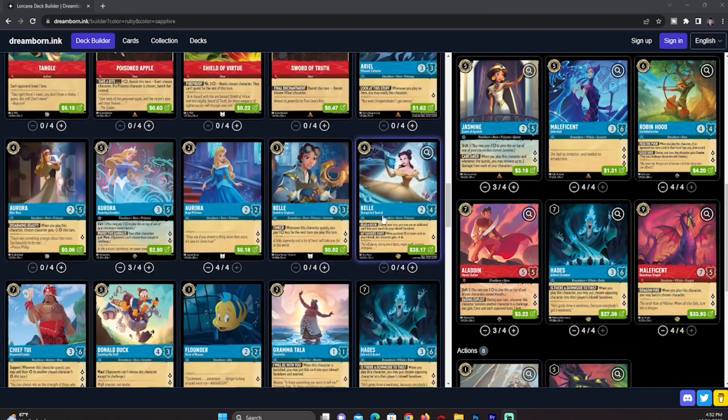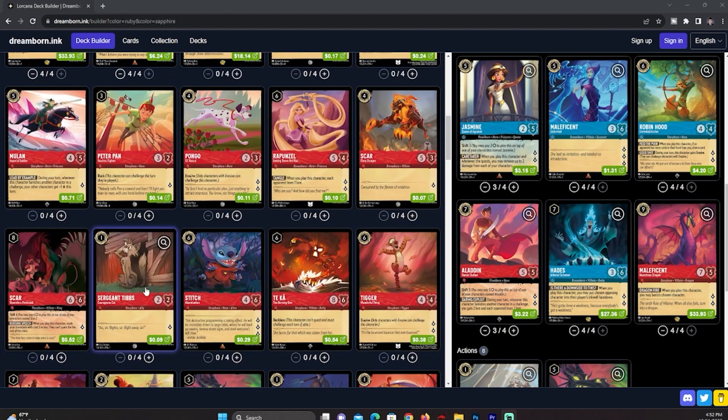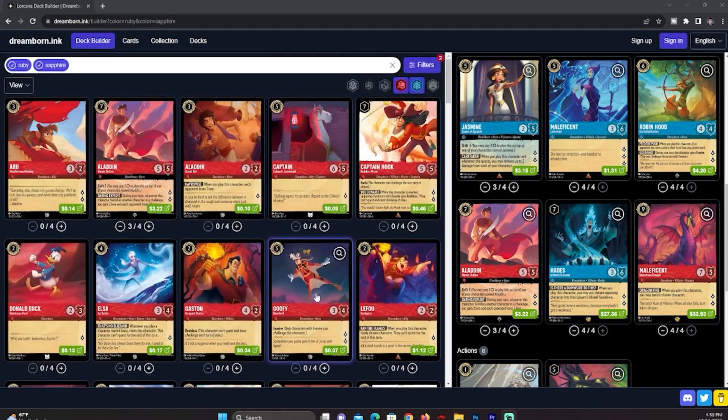You could play Belle in here since we're a ramp deck and will hit the ten-ink counter pretty quickly. You could also add the one-drops Flounder and Sergeant Tibbs for their early-game capabilities. Mickey Mouse is really nice because we can easily ramp into him. Goofy is nice too since not many decks deal well with evasive characters, and questing for two lore isn't bad, especially since we should hit five ink in the mid game pretty early.